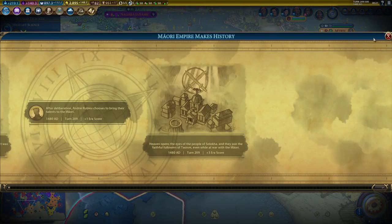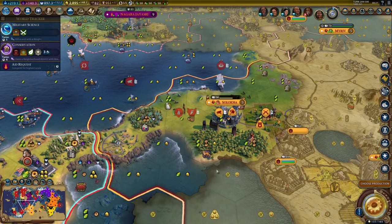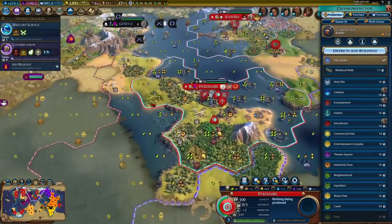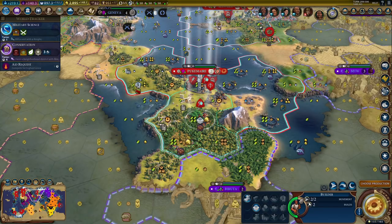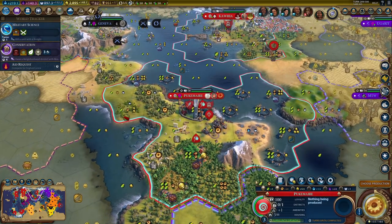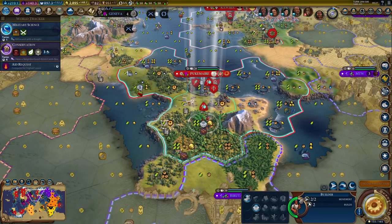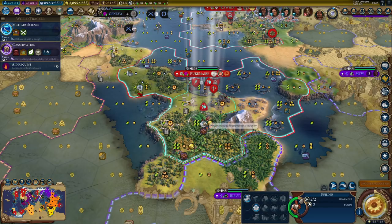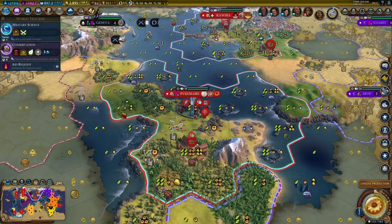I don't need era score anymore right now, but I would still like to convert the city. I could almost try to get that golden age — I would need 10 more points, but I don't think I can get them this fast. Here's a nice industry: plus 20% growth and free housing in the host city. Let's grab that — I could certainly use the yields.